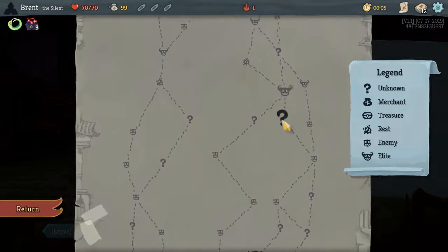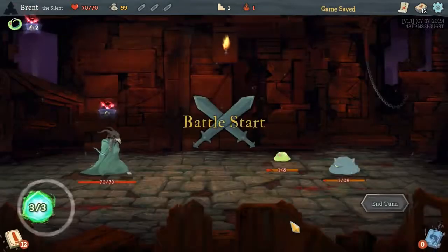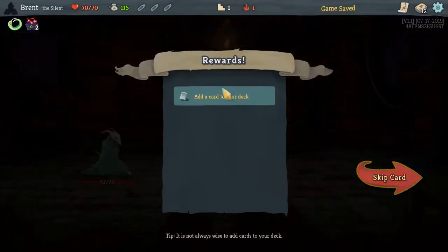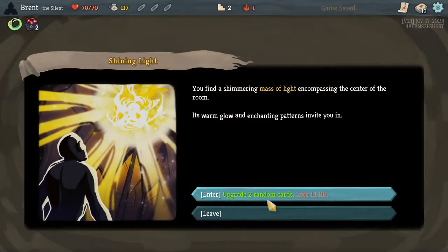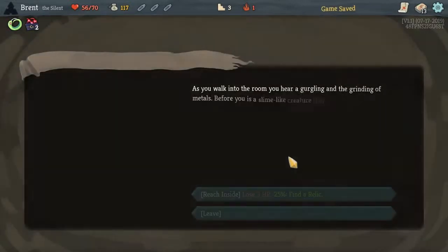The next three combats I want HP. Is there a way we can snuff out an elite? Right here would be possible, so we'll try that. Alright people, get out of my way. Dagger Spray — not Dagger Throw, wrong dagger card. Upgrade two random cards — nice, Strike and Defend. Rather I hit something else but it's fine.